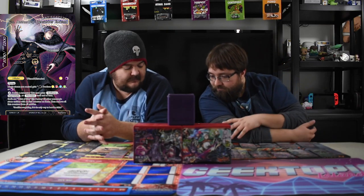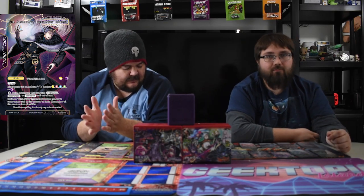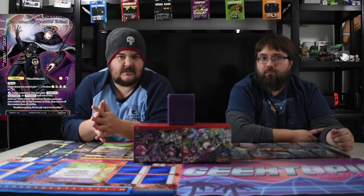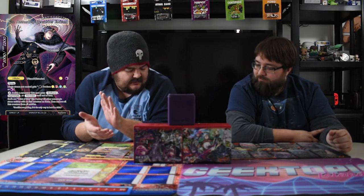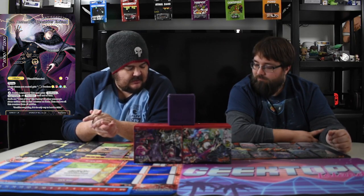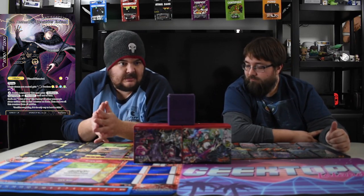He turns into a 10/12 flyer, which is already pretty good. Magic stones you control tap to add one mana of any attribute — any color, still the same. Instead of playing dudes you get to add all the colors. You can pay one, banish a resonator, and this dude gets Swiftness, Imperishable, or Precision until end of turn. That's pretty hot and it's open-ended so you can do it multiple times — you just have to sacrifice a dude and pay a mana each time.